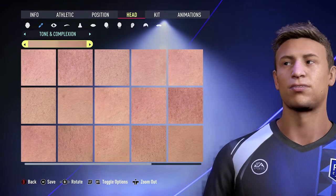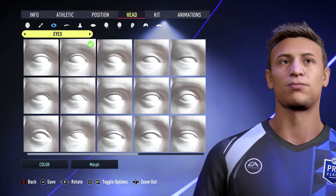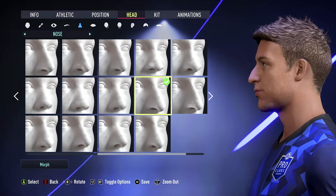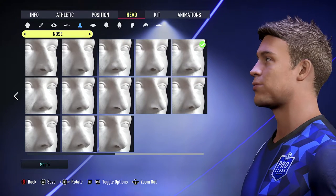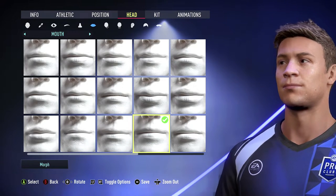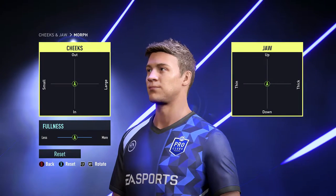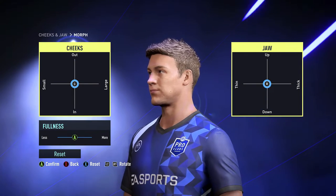You can change the eye shape, and the brow shape as well. For the nose, it helps to switch to a side profile — scroll through the options until you find the nose shape you want. The mouth can be customized too. Use the right stick to spin the character around. Then cheeks and jaw also have lots of customization options, and there's a Morph option for even more fine-grained detail. Hit X to reset or B to exit.